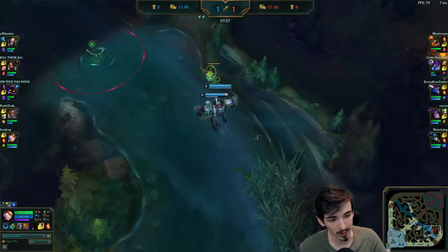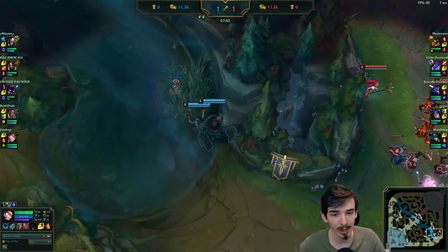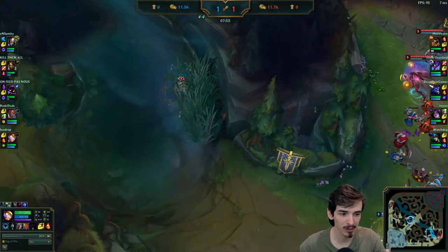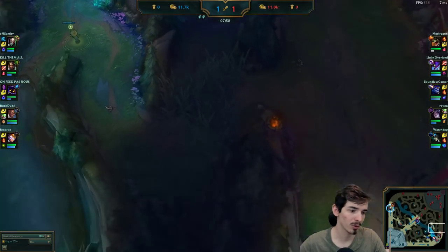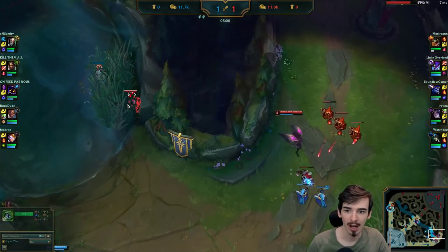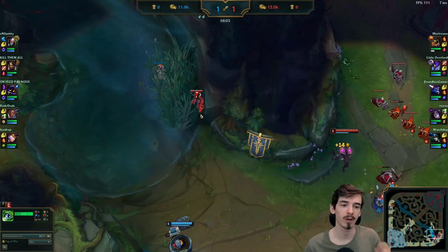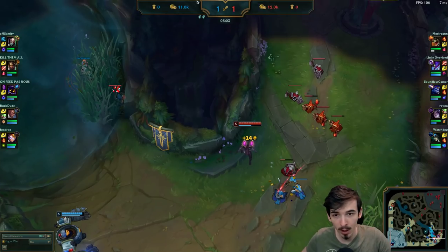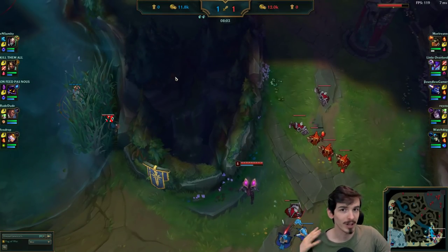Making sure you get those cannons as well, and put some vision down. Getting rid of that blast cone means the enemy cannot use it to jump over the wall and gank us. We've got pretty good vision here for any aggressive placement from Kha'Zix. When a ward gets put down, it's really important to know whose ward it is - it's either Kha'Zix placing it from up close, or someone putting it from over the wall. If it's Kha'Zix's we don't have to worry; if it's someone else's we need to be afraid.